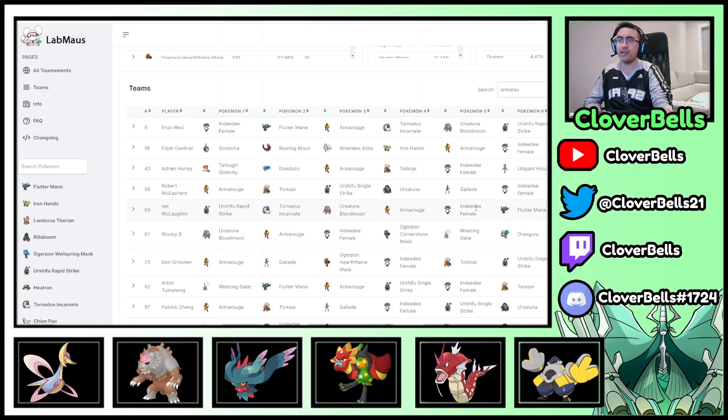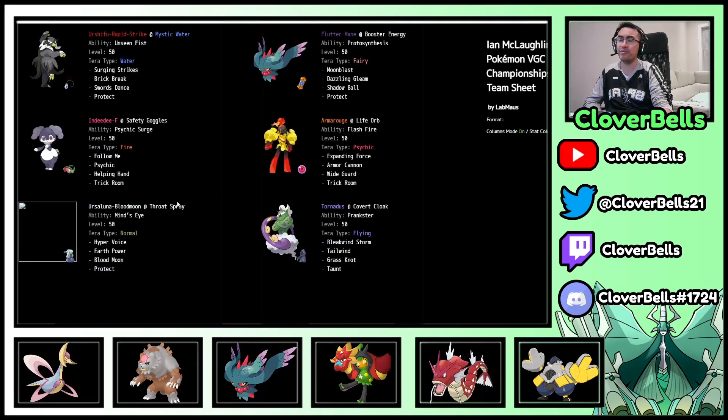Ian is running Tailwind mode with Blood Moon Ursaluna with a secondary Trick Room mode. That's the common thing we're seeing now — Tailroom teams with flexible speed modes. Armorouge is in that speed tier that's a little awkward — not too slow, not that fast — which means you can operate in both Trick Room and Tailwind. Here's Tornadus, Fluttermane, Urshifu, Indeedee, Armorouge, and Blood Moon Ursaluna.